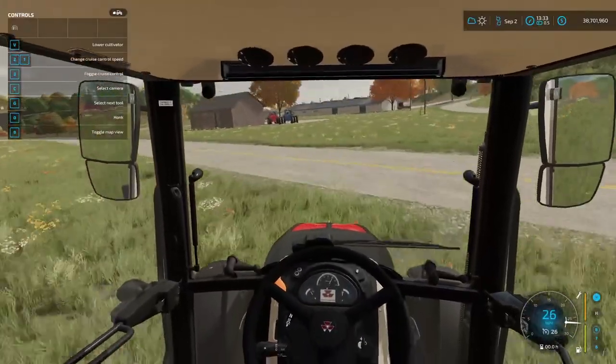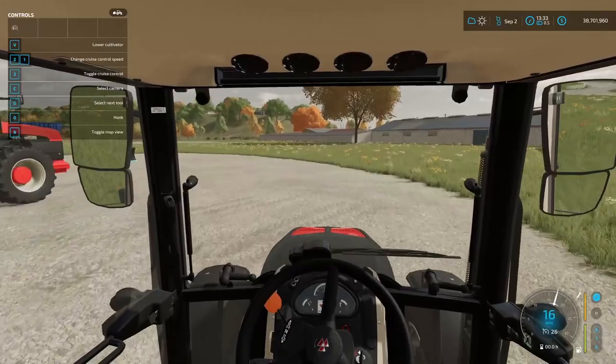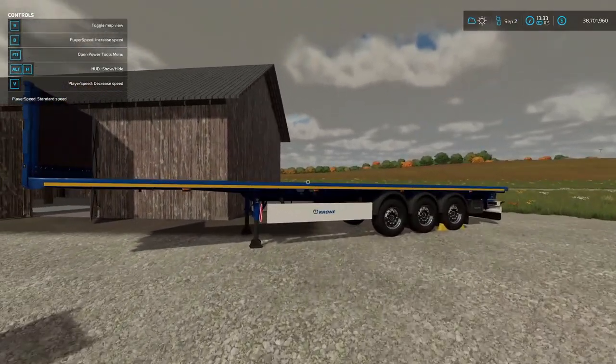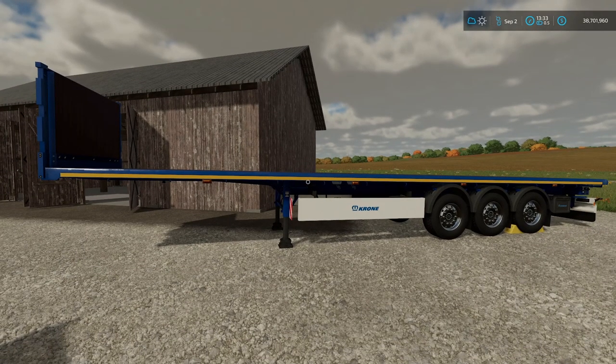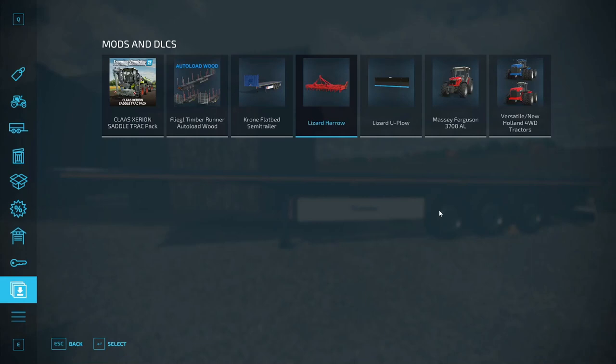Now we're going to take a look at the Krone flatbed semi trailer by Sphinx and Crownzilla. It's the Krone Profiliner HD — looks just like the one in the game but with more options. It costs $24,000, with choice of colors for the trailer, bumpers, and wheels, white or blue Krone decals, European or American reflectors, and a lifting axle. It's in the bale loaders category — not trailers — and the manufacturer is Krone.